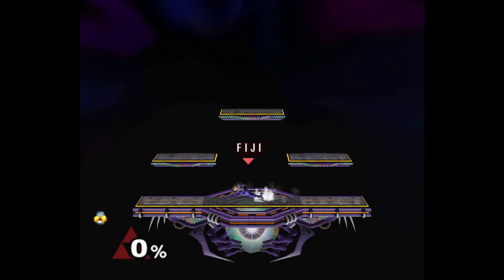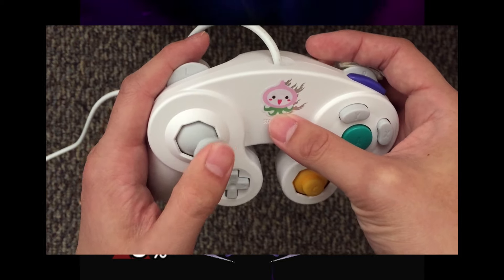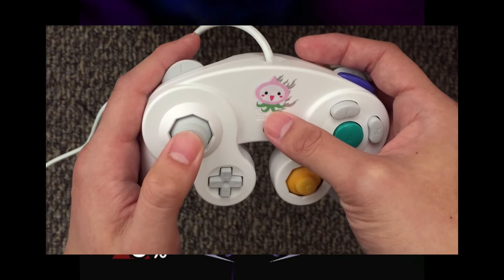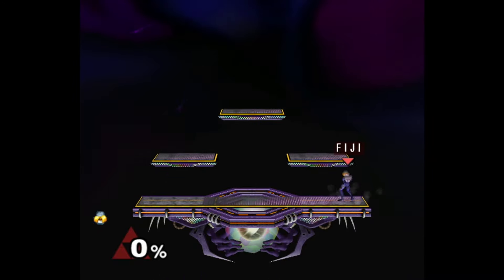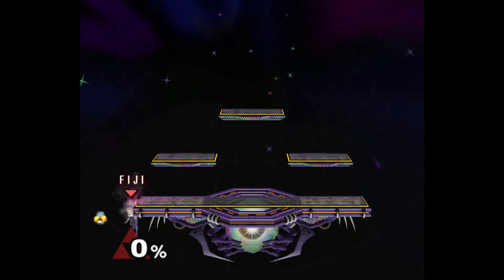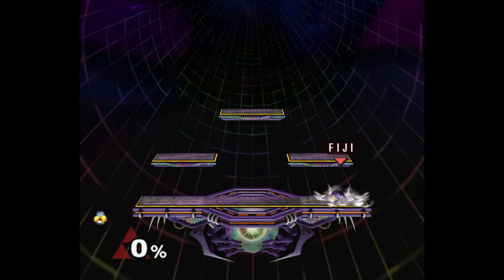One way to avoid this is to make sure you're inputting a true up direction before even worrying about the speed of the quarter circle that will follow. The reason why this works is because your momentum carries you off the stage in your vanish, making it act as if you're in the air. Performing the vanish glide from different lengths from the ledge yields different speeds of grabbing the ledge.